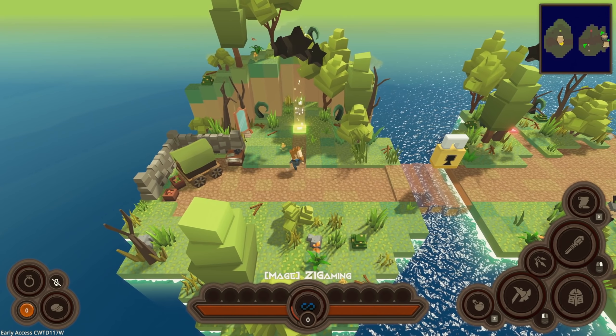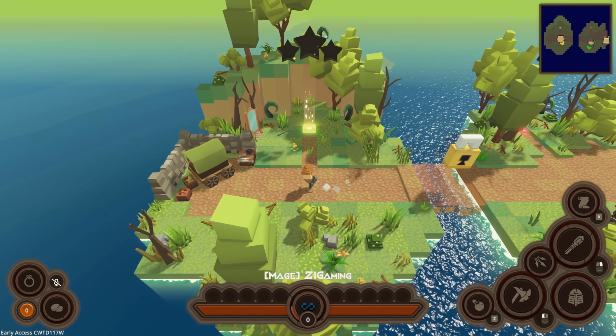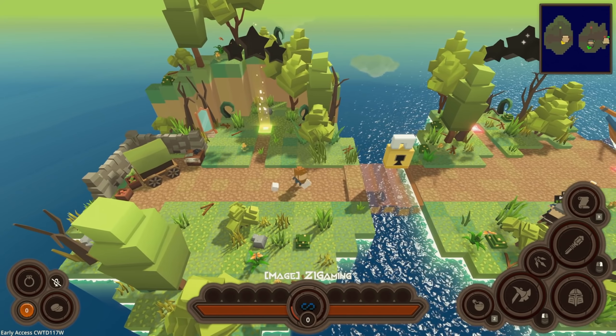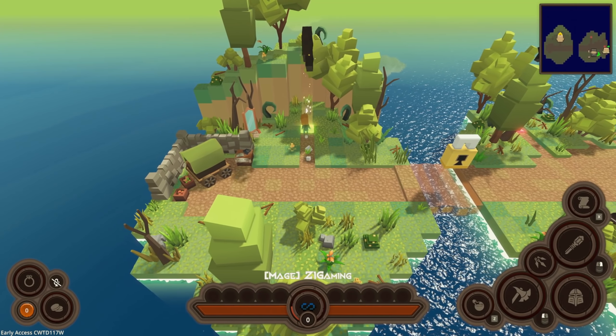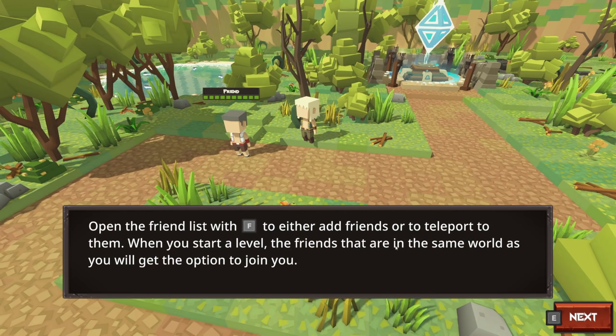This is actually pretty cool because we have an overworld map — we obviously have to complete this area then move on, so on and so forth. There's also some crafting and stuff involved. Let's go ahead and start this level. Oh, you can open the friends list with F to either add or teleport to them — so you can have friends playing with you, cool.